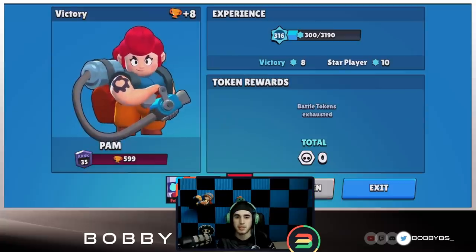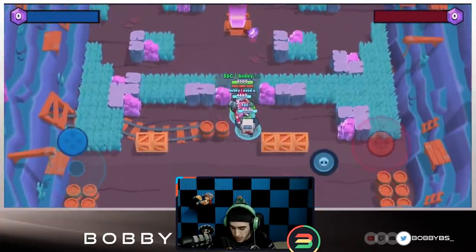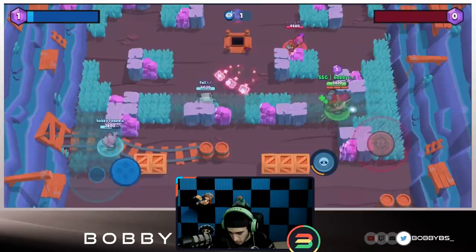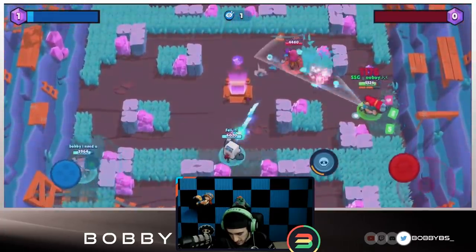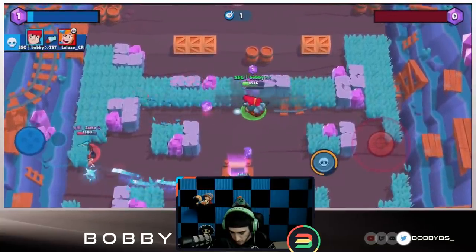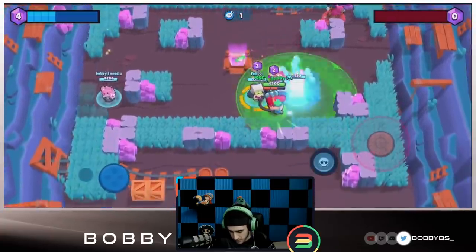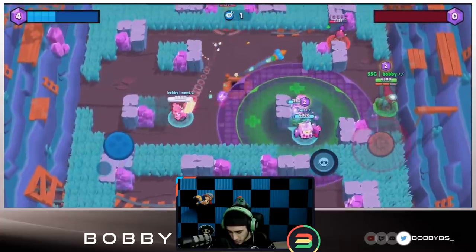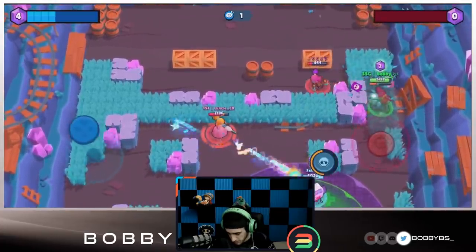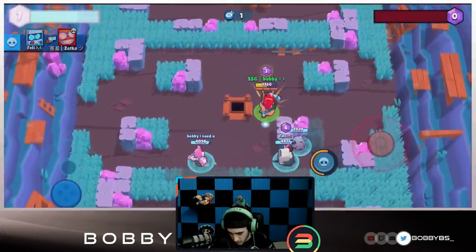Here we go into the next game - facing Piper, Tara, and Carl, which might be the second best comp on this map behind our comp. We're just going to go up the lane and pinch this Tara with Felly - able to take it out really easily just with positioning. Moving up over here, hopefully we have enough range on that Piper. We do and we're going to be able to collect that kill as well - four to nothing, really good start. We're going to put our turrets down and now me and Felly are basically going god mode on this right side.